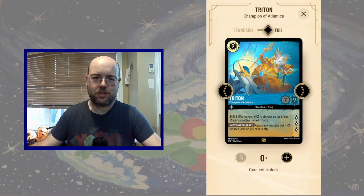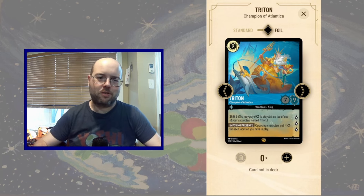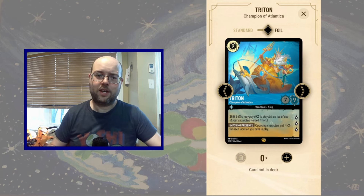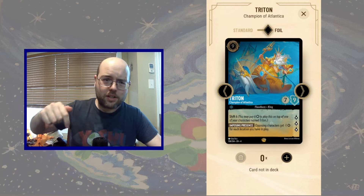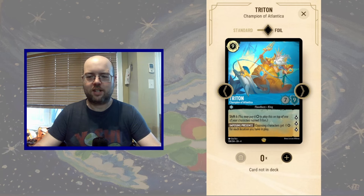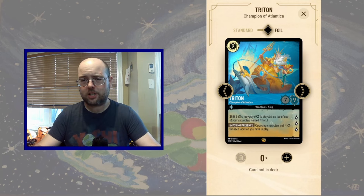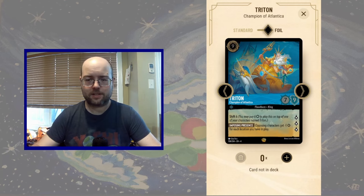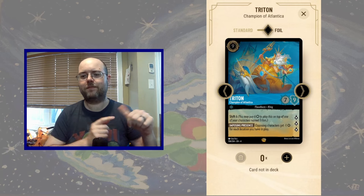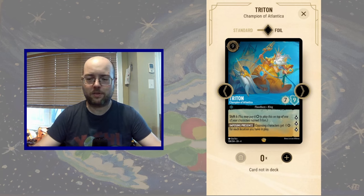Hello everyone, this is Genius Yoshi, and today we are building Triton the Champion of Atlantica, off of a request from one of you faithful watchers or subscribers. Triton: opposing characters get minus one power for each location you have in play. The card has solid stats but costs way too much, though it has a shift of six, so we're going to try and shift it.